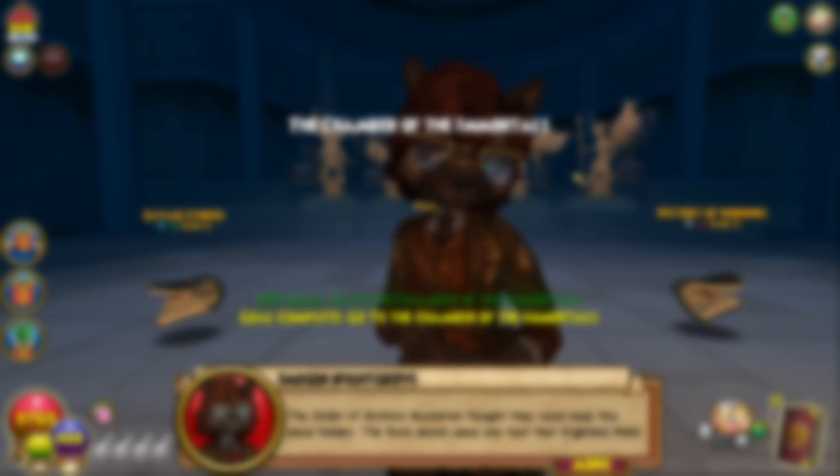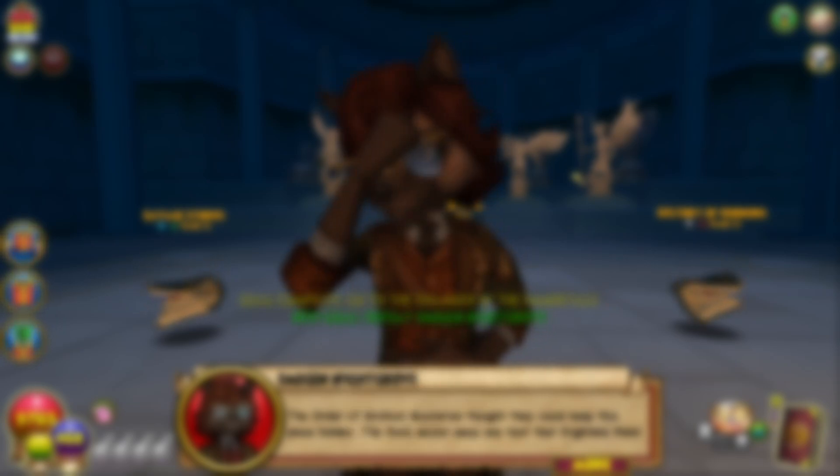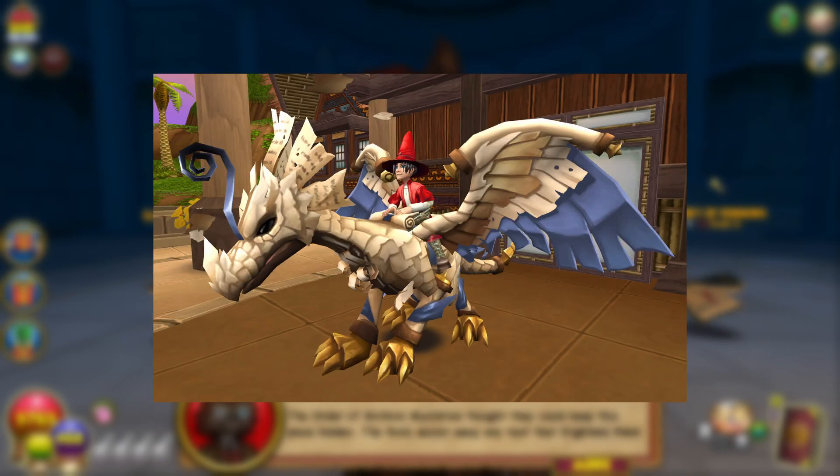The most notable drops here are the robe, which is the best alternative to the nullity for PvE, and cosmetics, including the mount and pets.